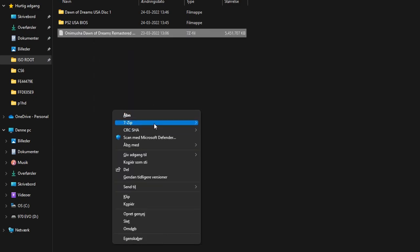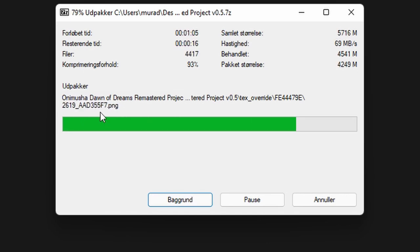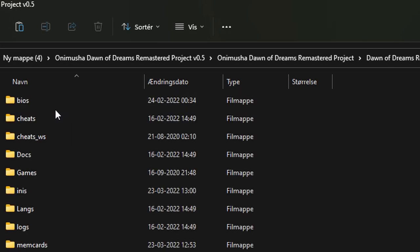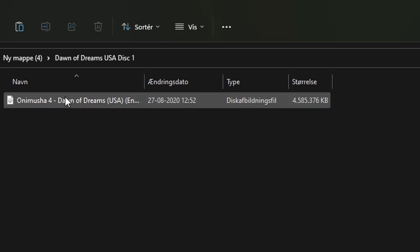Once the file has been downloaded, you want to unzip the project. Enter the project folder until you find the BIOS folder. Enter that and place your legitimate copy of your PlayStation 2 American BIOS in here.